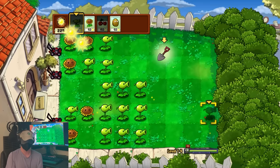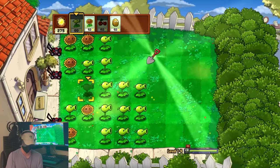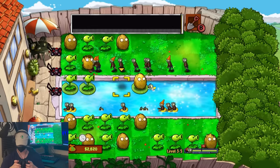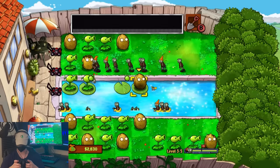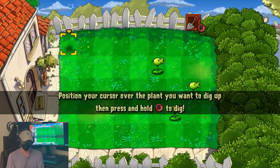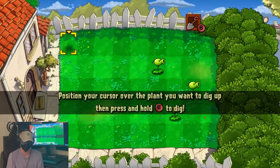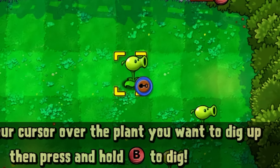But before we got to that point, we had to get through level 1-5, the first minigame level. These are pretty concerning, as they often change game mechanics in ways that are just simply not blind-person friendly. Before we're even allowed to play it, we're forced to use the new tool we just got our hands on: the shovel. Now getting past this part isn't hard — it just requires that I try and shovel literally every single tile.